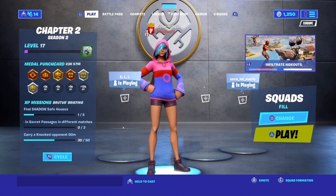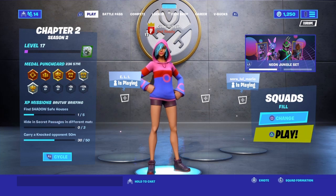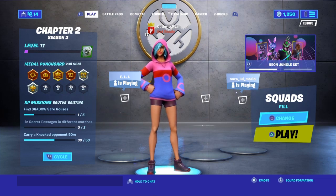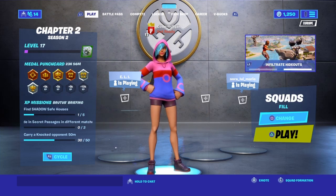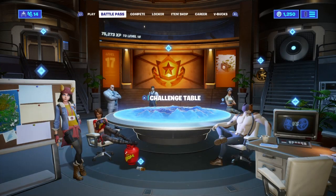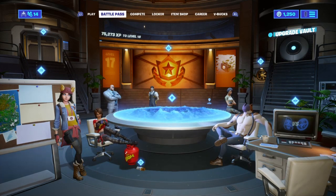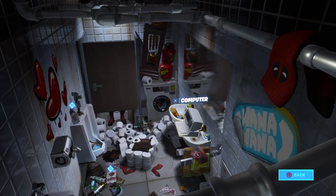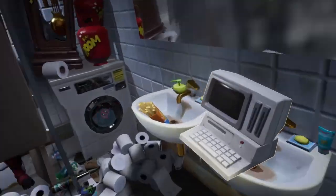In this one guys, we're going to do a challenge guide on the new Deadpool Challenges. They just dropped about two minutes before we recorded this, and this should get us one step closer to getting the skin. Deadpool is the secret skin of the season and there are challenges to unlock it. To access them, go to the battle pass section, go to the question mark event, and click onto the computer right there.